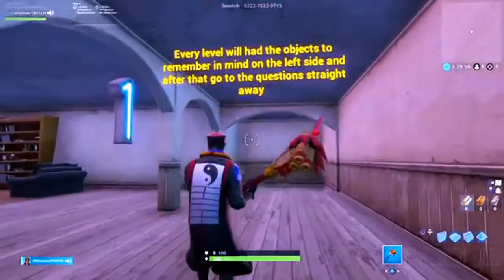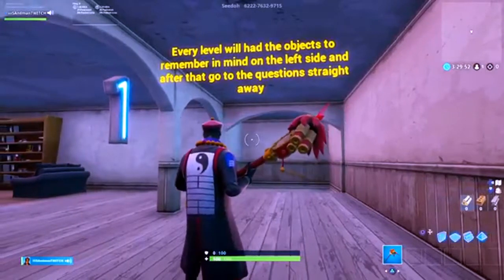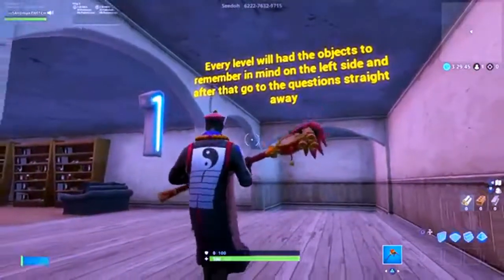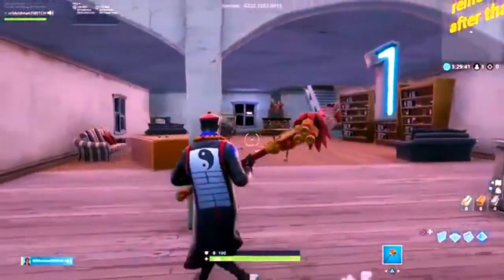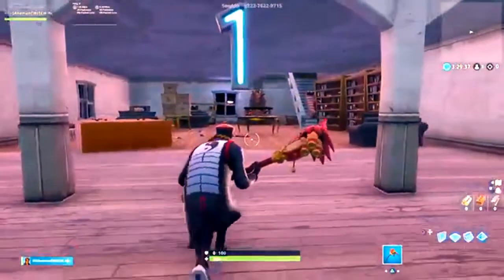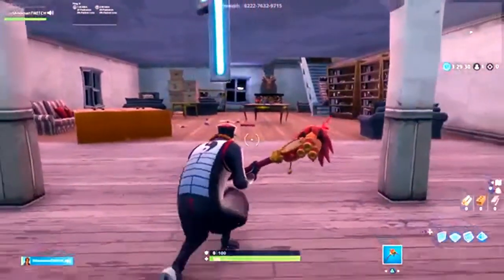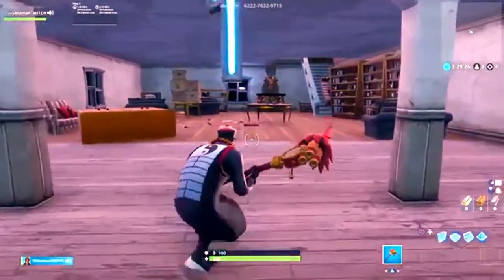Every level will have the objects to remember on the left side, and after that go to the questions straight away. So I have to memorize this, right? And then I guess there's going to be like another room which looks the same — like a spot the difference kind of thing. I'm generally staring in the middle trying to memorize the feel of the room. This is what I do when I play spot the difference.